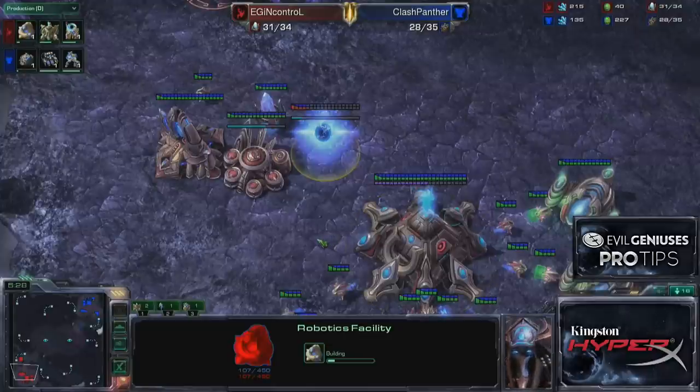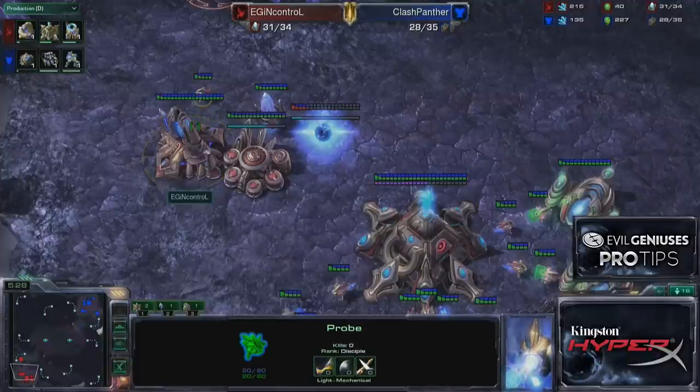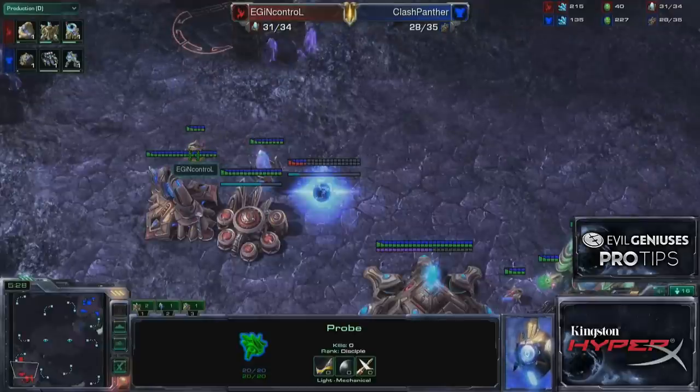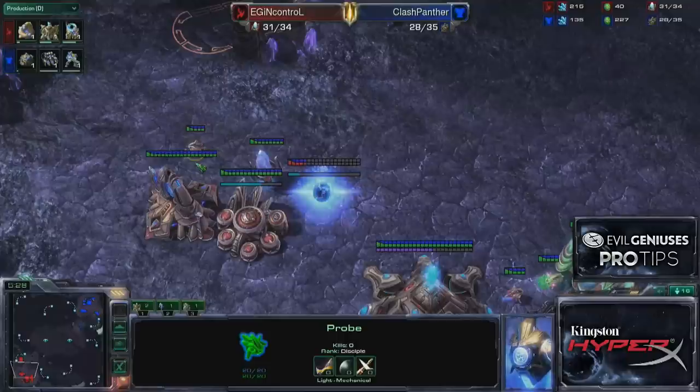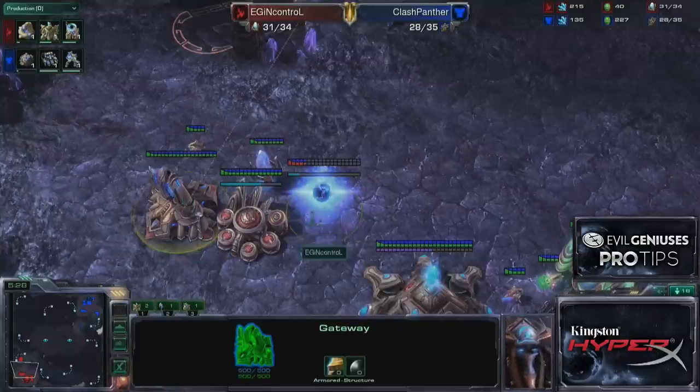There are a couple of key points of analysis here. Why do players go three gateways then robo, versus one gateway then robo then two more gateways? The three-gateway variation is the most safe, honestly. If you know you're not facing a fast-teching Terran and he's got a command center down making regular bio, three gateways lets you hold off any weird early marine shove, but also gives you the option to apply pressure. You're not committed to a tech path yet. If you build a robo, it doesn't really make sense to do a gateway timing immediately after, because the robo acts as dead weight and takes away from the strength of a gateway push.